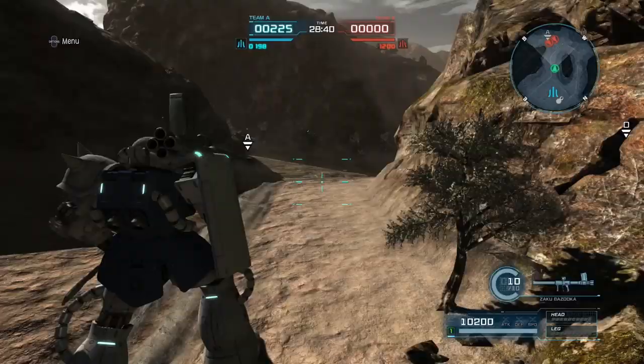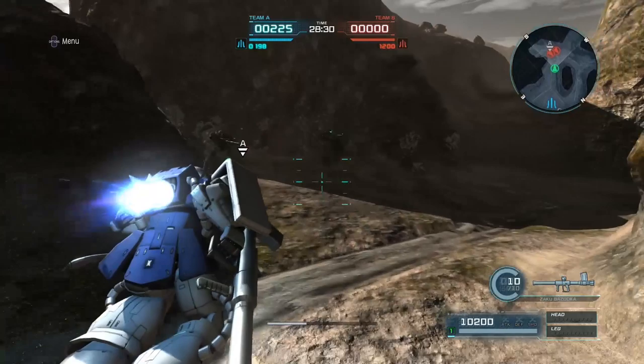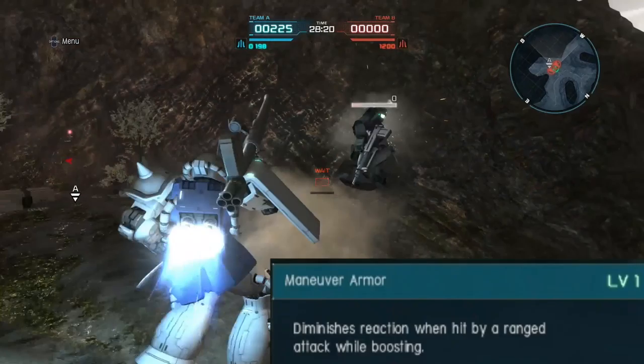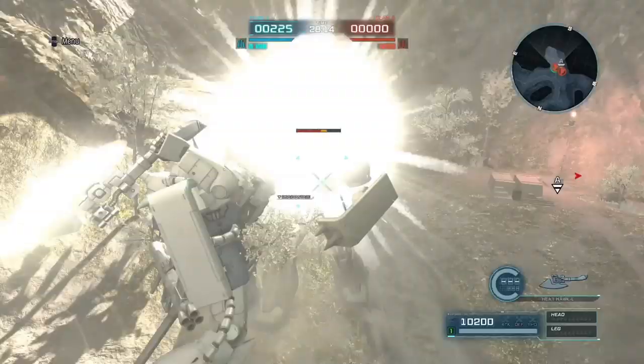Another solid blue suit is the Zaku II FS. It is harder to use than the other ones — it doesn't have a roll, and its heat hawk is harder to land than a beam saber. It needs to invest in the Zaku Bazooka, which will carry over to other Zakus, so it's not a bad investment. The lack of a roll comes with a different ability called Maneuver Armor, letting you tank shots without being stunned.